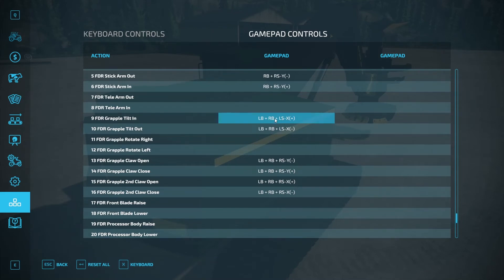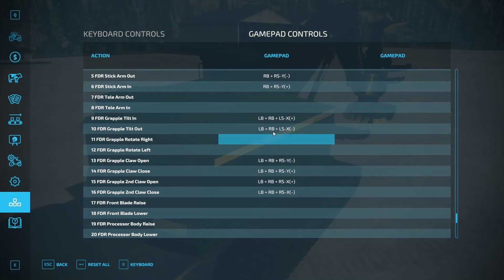If it doesn't work one way — say you do it to the right and it won't tilt — go back in and try it to the left and see if it'll work, because if you entered it in the wrong way, like to the right when it's supposed to be left, it won't work. So just swap the directions and see if that works. Left bumper, right bumper, left stick to the right to go down, to the left to tilt up. This applies to all your loaders — claw tilt and everything.